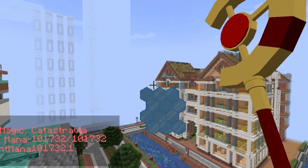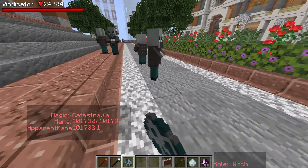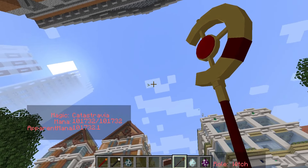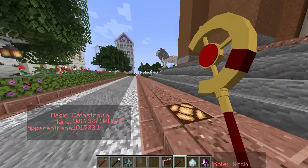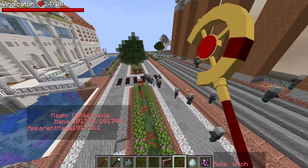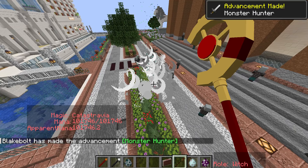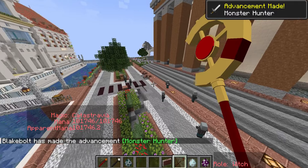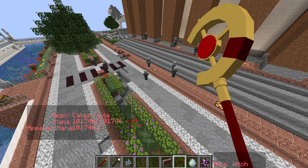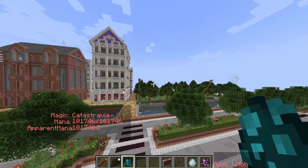Next we have Katastravia — that's the name of this spell. I just cast it. Let me try it on a couple of entities. Interesting — I seem to be controlling them. They do cause small explosions, but it's slightly difficult to aim. Actually, it's not that difficult; I just need to aim a couple of blocks before where I'm actually trying to hit.